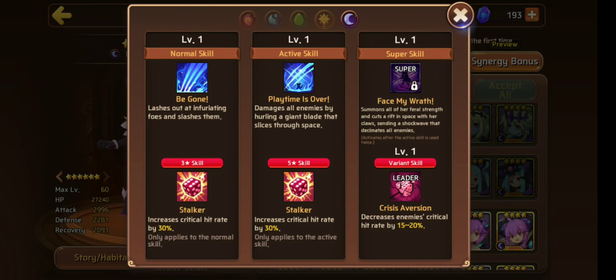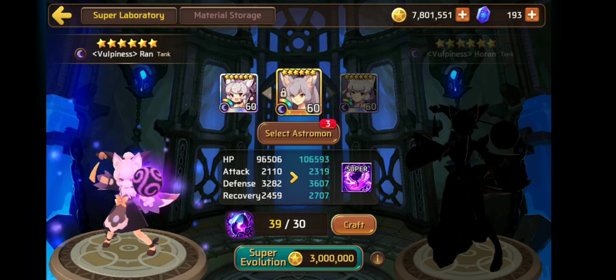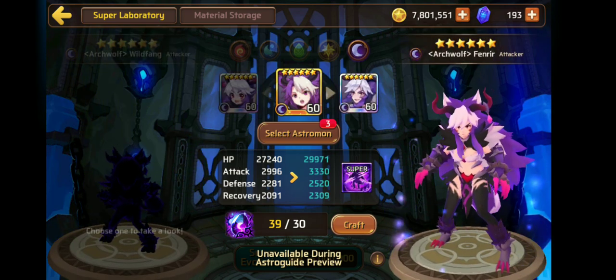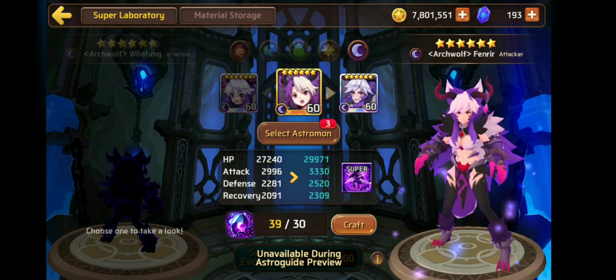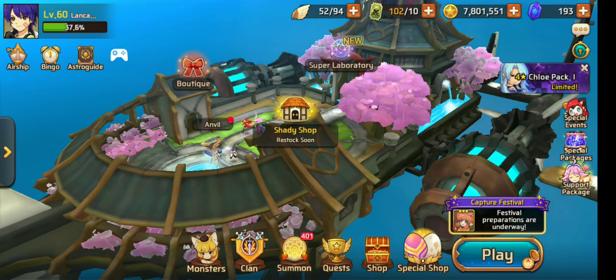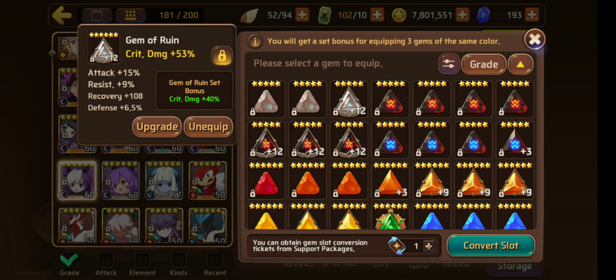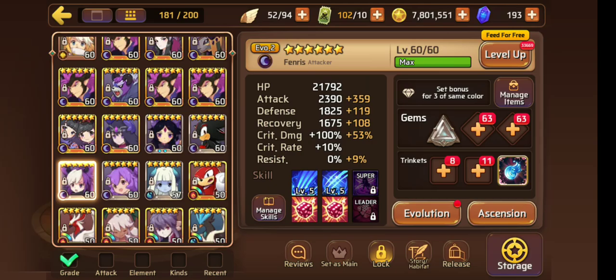As for variant, there isn't really much change — the purple becomes a bit more reddish. I prefer the non-variant but they're both good. Looking at her skills: she has Stalker 30 on both three star and five star. Books bump each up to 50, so she has a base 60% crit rate without gems once fully booked, which is amazing for a dark attacker. You want to build her fully offensive — full glass cannon. With super evo her attack gets to around 3300 and her HP is pretty good.